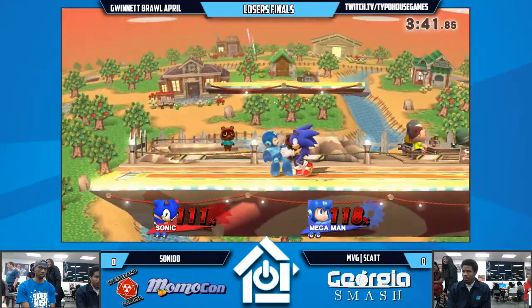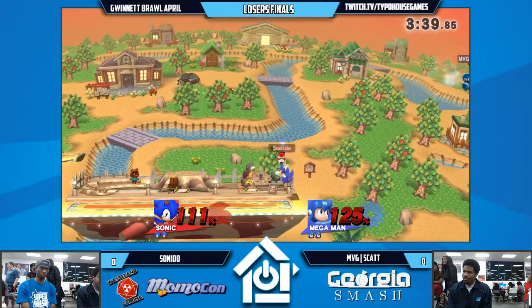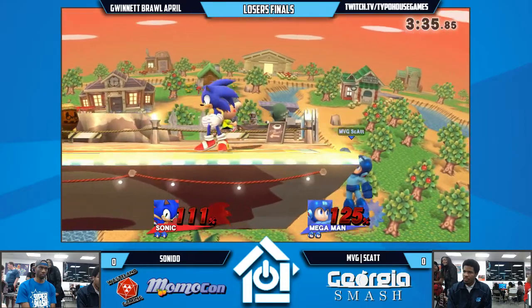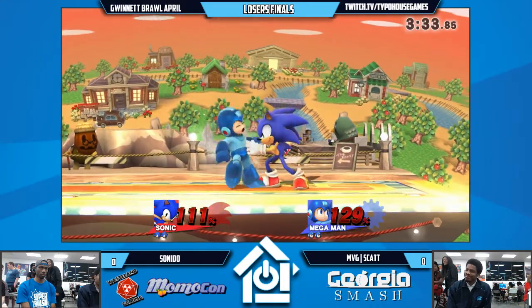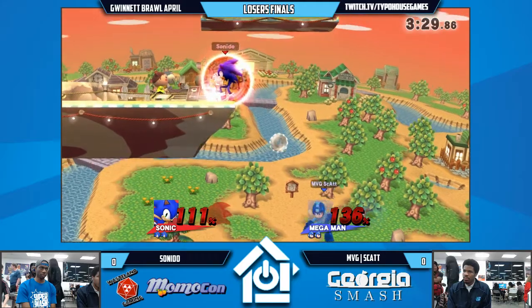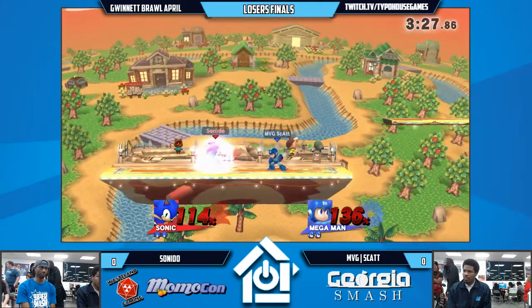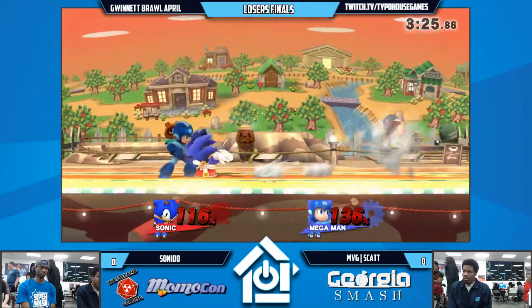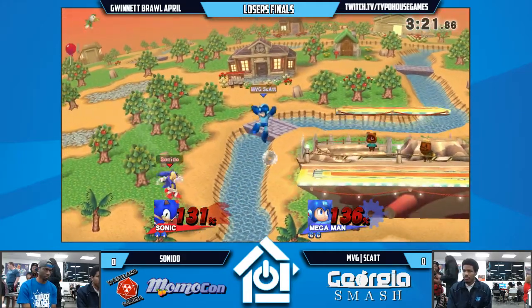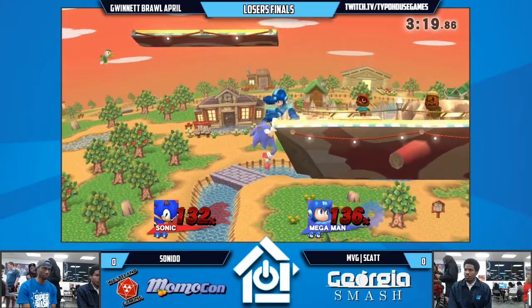This pressure is unbelievable from Skat. But pivot grab — like I said, Sonic has the speed to definitely catch anything from Mega Man. Back throw. So Snedo at the ledge is so good. I thought that might have been it — just a smash attack on the right side — that rage, the percent, everything. Good Z-drop, trying to cover the edge.